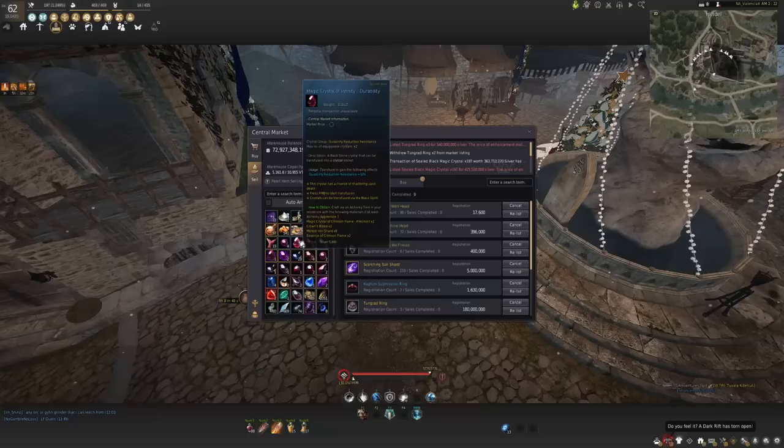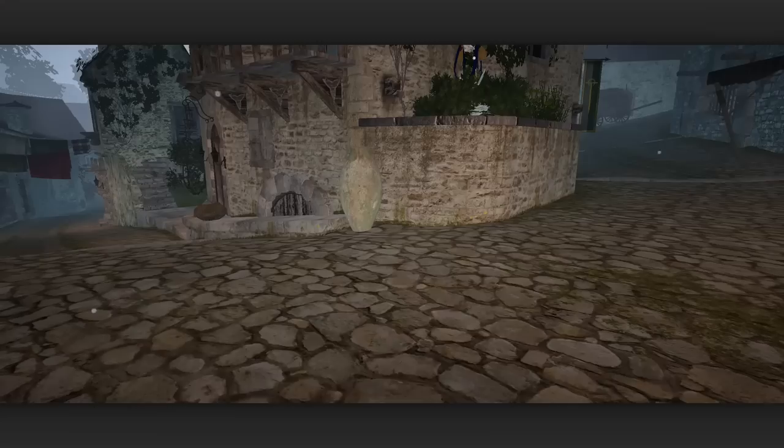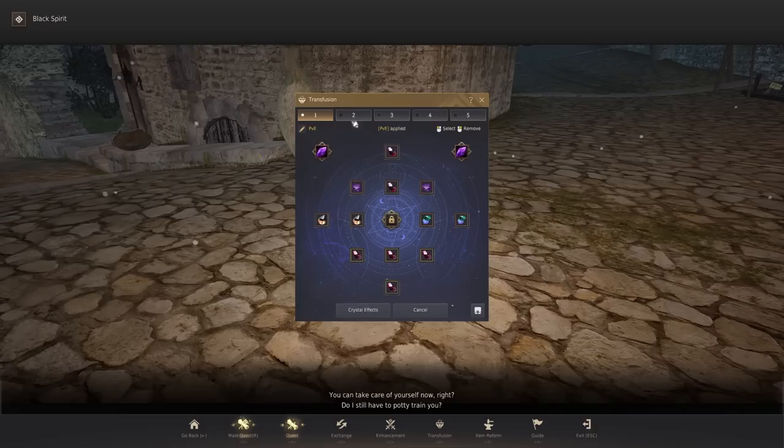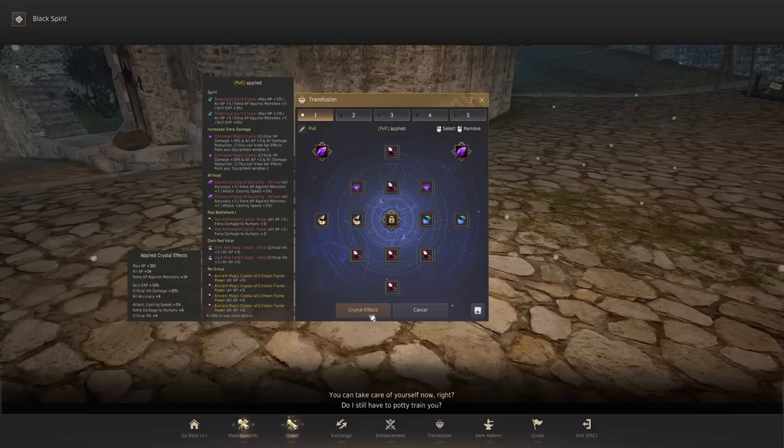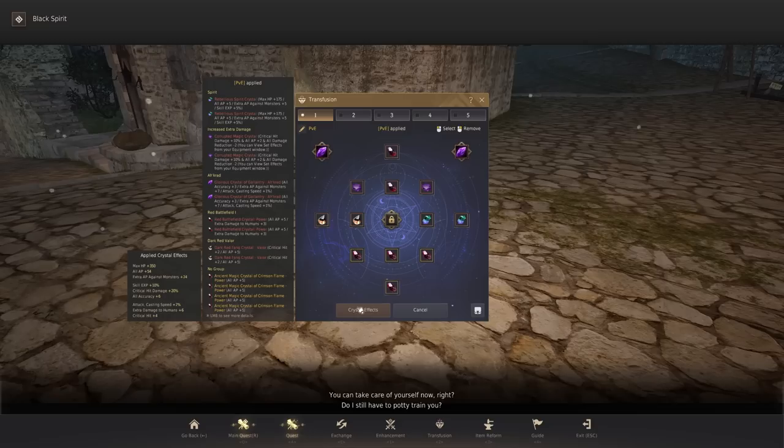What you can do is put gin harfias in as well as those no-group agility crystals. That is absolutely insane value for evasion builds if you're willing to give up some of the damage. I've seen some really crazy builds that make you so unbelievably tanky because you have the full gin harfia build plus your Elcars, maybe some corrupteds for a little bit of damage, and then fill out the rest of your crystal build with these plus-8 evasion crystals. You end up having like an extra 60-something evasion on top of having gin harfias, which is absolutely insane. Evasion is by no means dead because of these crystal changes — if anything, people who want to be tankier got a lot tankier with these crystal changes.